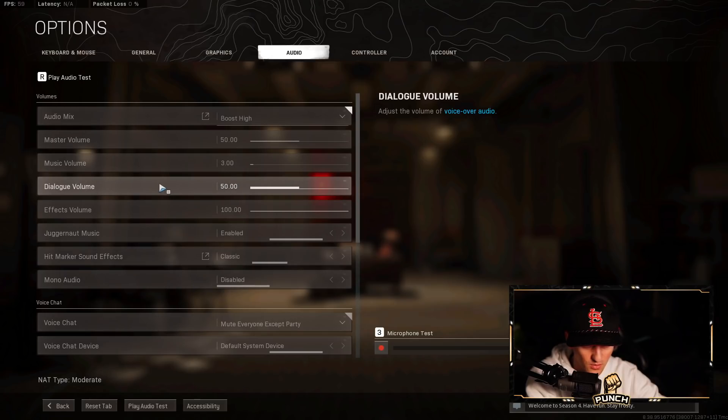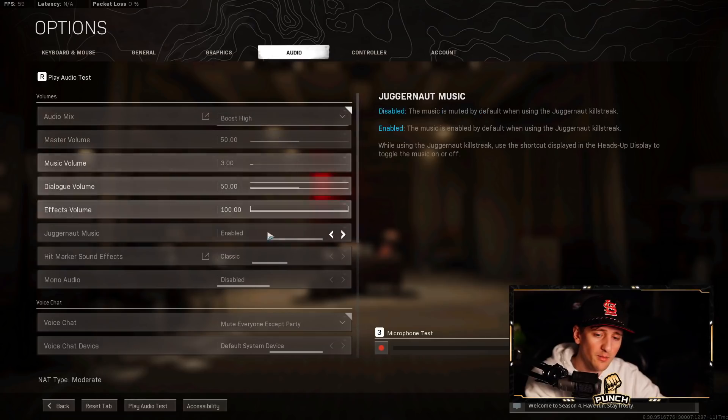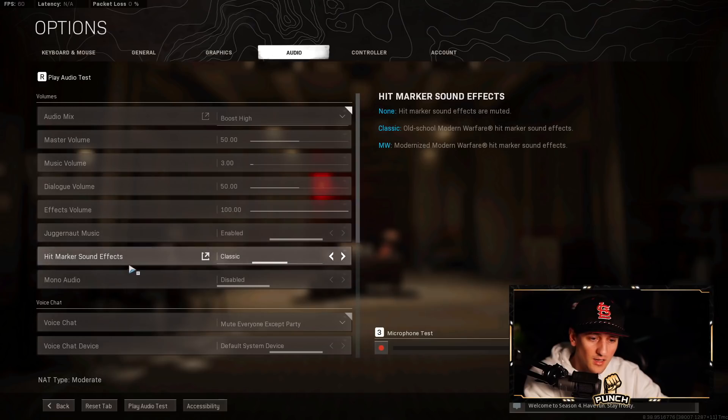Dialogue volume at 50, Effects volume at 100. Effects covers things like pulling the pin on a grenade — if your opponent pulls a pin behind a wall, you might hear it and know exactly where they are. So jack that up to 100. Hit marker sound effects I have on Classic.